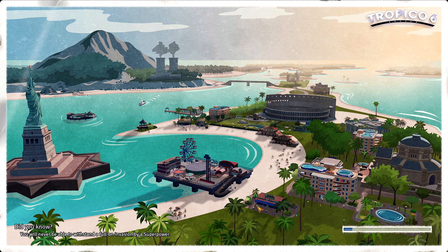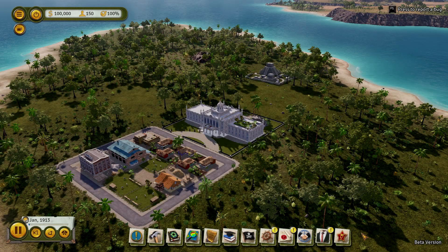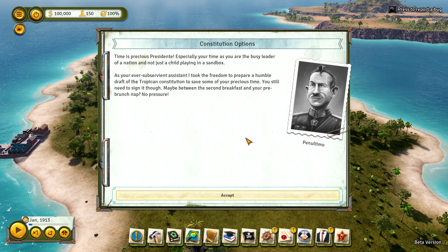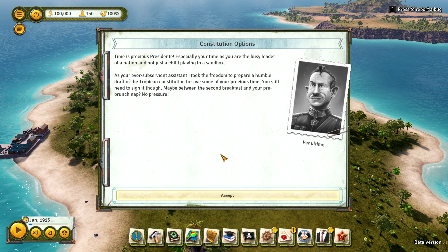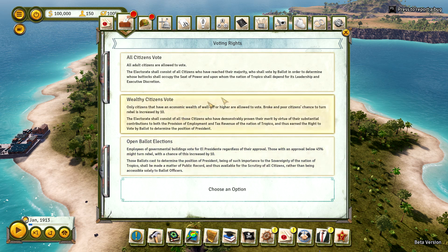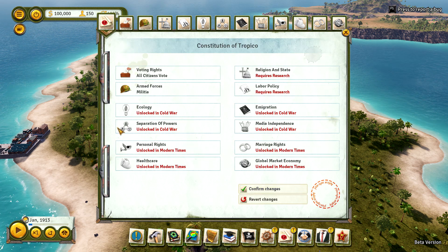We won't have to build everything up from scratch — well, we will, but we have more money to work with this time. I want to at least showcase the World Wars and the entrance into the Cold Wars as well. The map loading took a little bit of time. As your ever subservient assistant, I took the freedom to prepare a humble draft of the Chihuahua Constitution. You still need to sign it though — maybe between the second breakfast and your pre-brunch nap. So we get to re-pick everything.